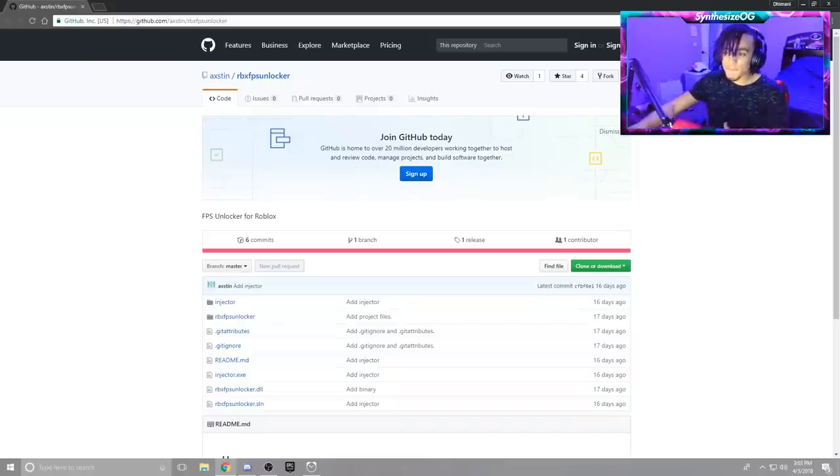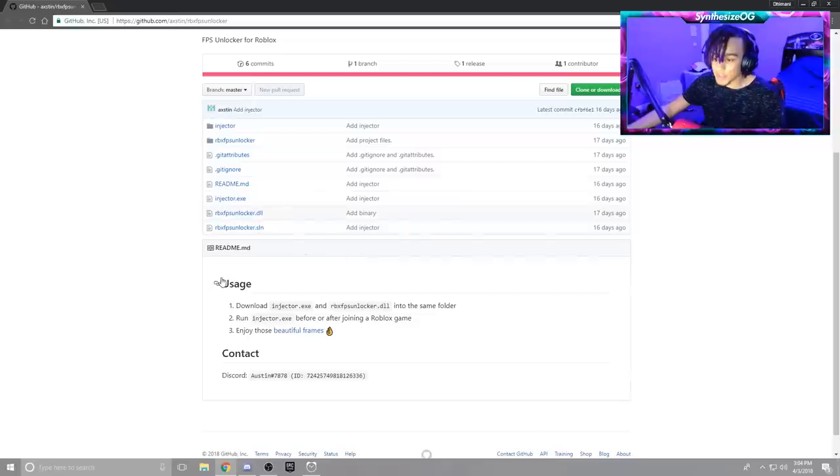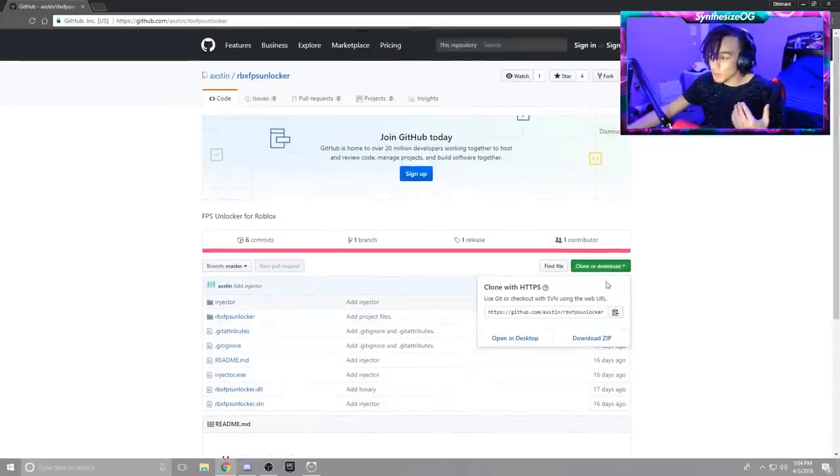It's a really simple and easy process. I'm gonna leave the link down in the description below. Every single time I leave a link for something a lot of people want, it sometimes crashes the website or the file gets taken down. So if the website does get taken down, let me know in the comments and check back in 24 hours - I'll upload it somewhere myself and update the description. Basically, what you're gonna want to do is click the link, press Clone or Download, then Download Zip. If you press Open in Desktop, it brings you to a program you don't really need. Just press Download Zip and it should download to your downloads folder.